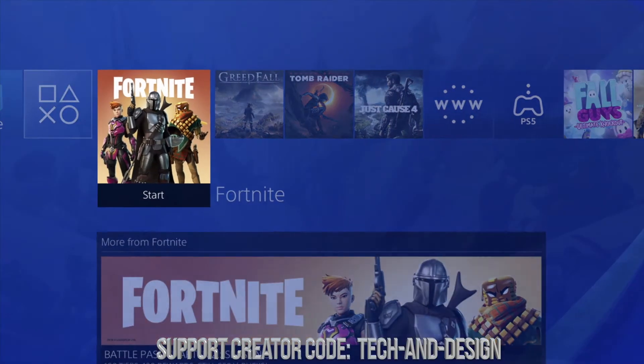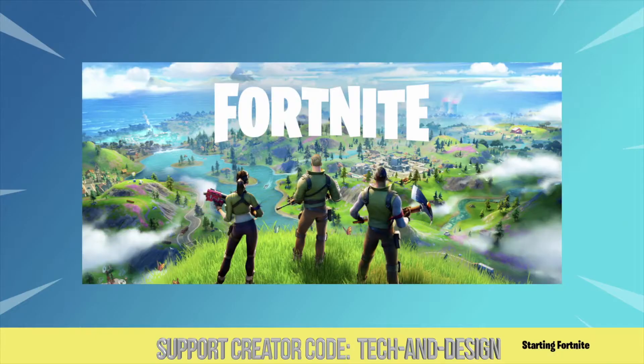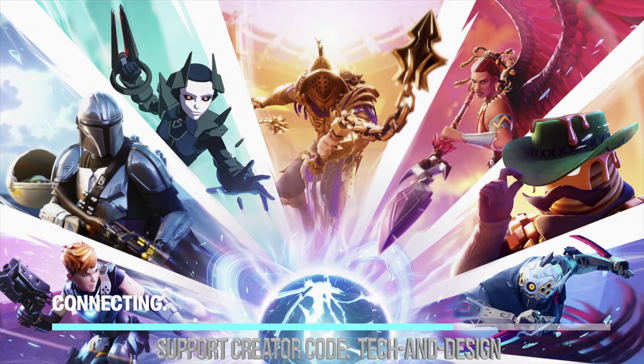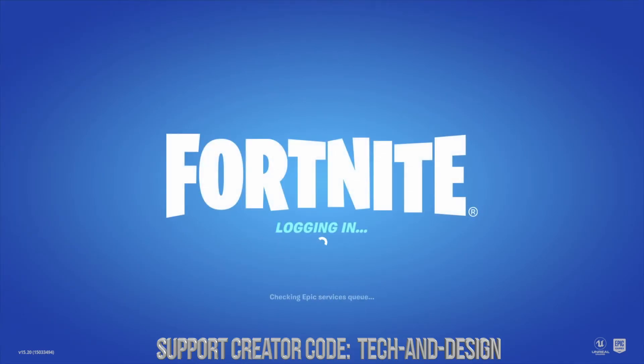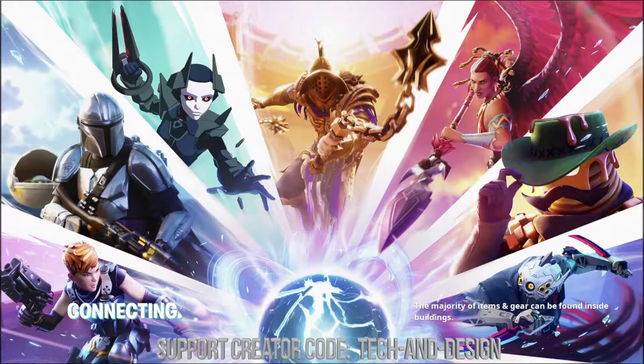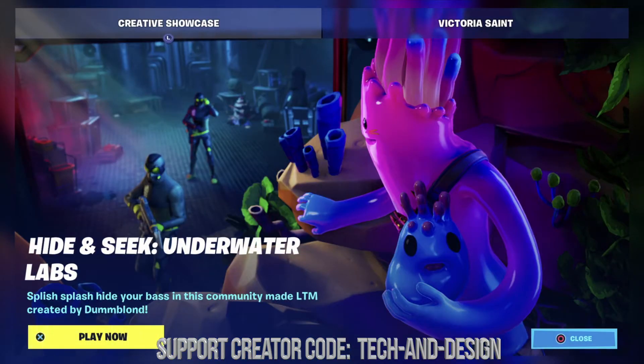It should say 'Fortnite version installed' — we're all good. You can get out of there and launch Fortnite. At this point it should be working and you should see the connecting screen, then a few more screens, and finally you're back into the game.